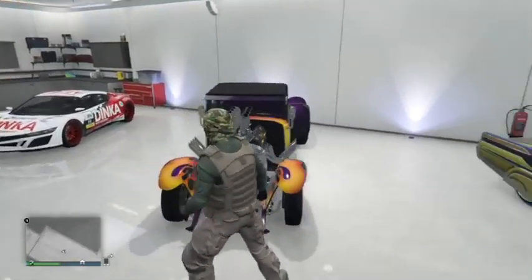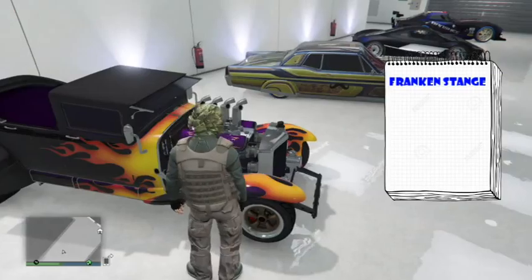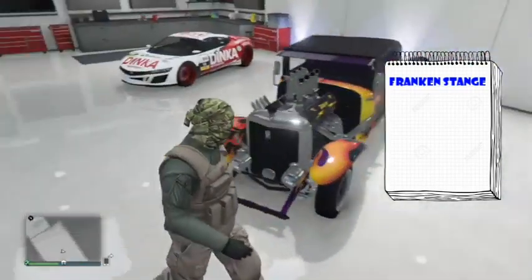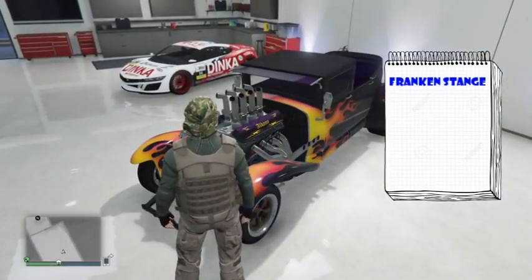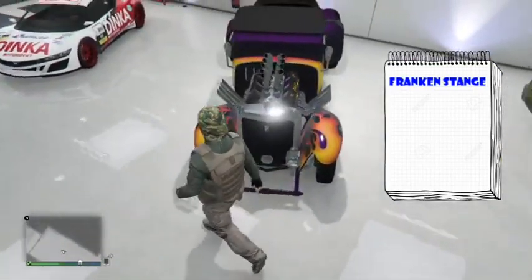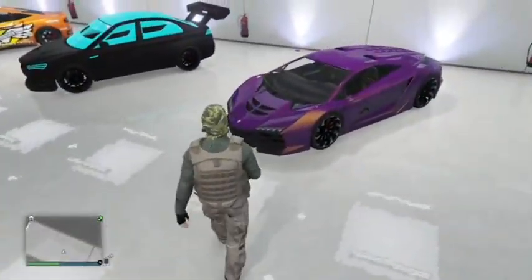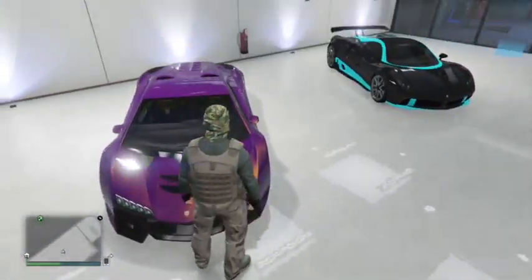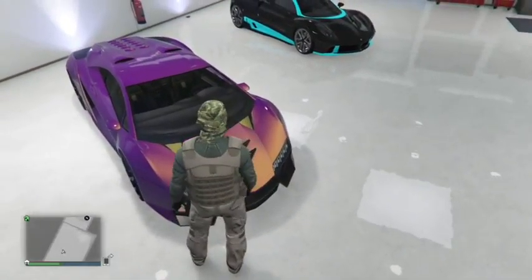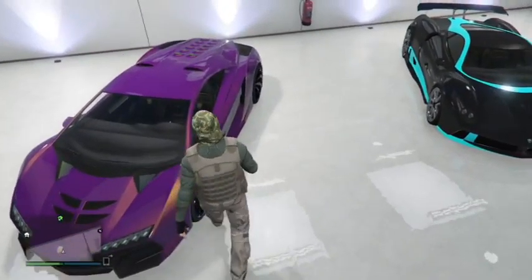This is the Halloween car — the Franken Stange. I keep forgetting its name. This car came out during Halloween and it looks really nice, really sick. It looks like an old car, but old but gold, you know. Moving on, this is the Infernus — in my opinion, this is the best-looking car in the game, although it's not the fastest or the most expensive.